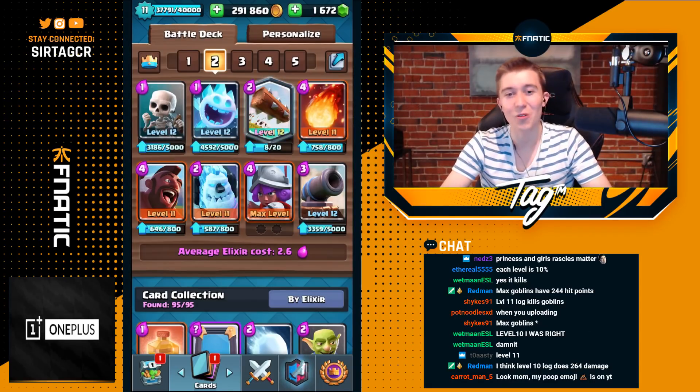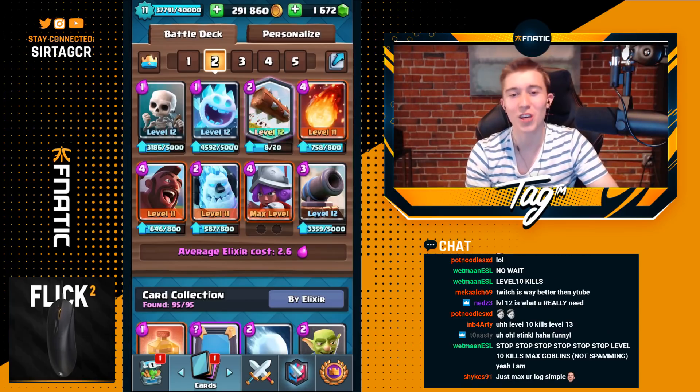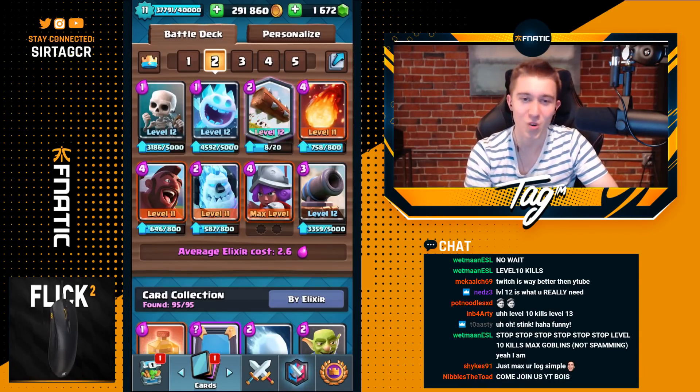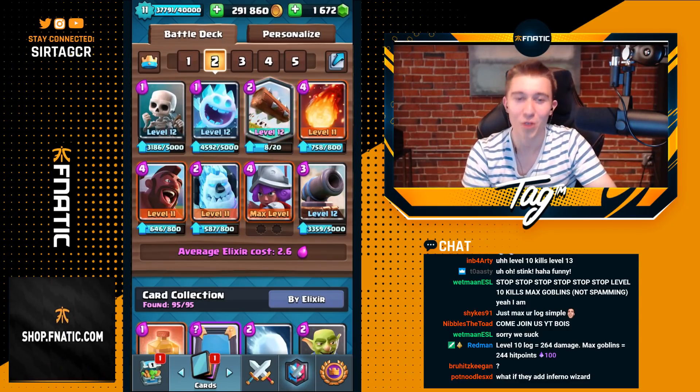If you guys are playing 2.6 Hog Rider against higher card levels, you've got to level up your Musketeer first. It's your main source of damage and you're going to be constantly kiting units into it with an Ice Golem. If your Musketeer is underleveled, it will just straight up die to a Fireball and you won't be able to kill any big pushes.